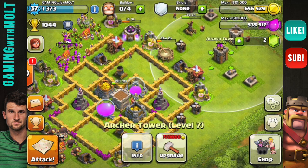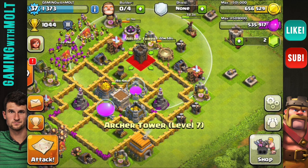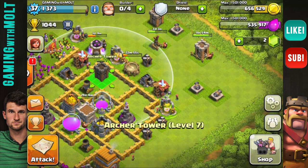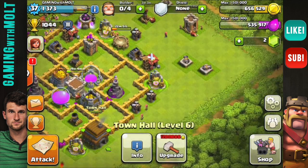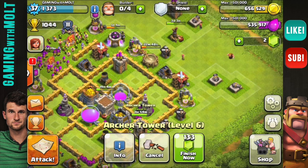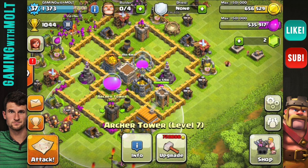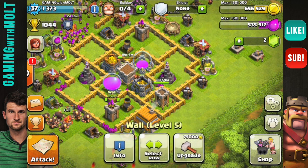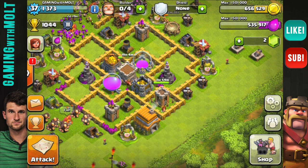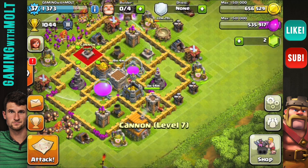Next we're going to bring in our archers. We're going to put one right up here at the top, bring the other one down to the bottom, and take the other one and put it over here by this mortar. We spread them out around the base because with point defenses you want to make sure they cover the entire base. As you can see, the entire base is covered by archers, which is perfect because they have great range.